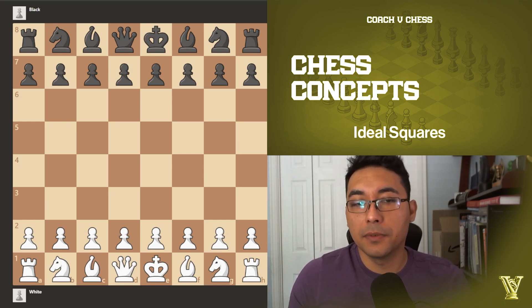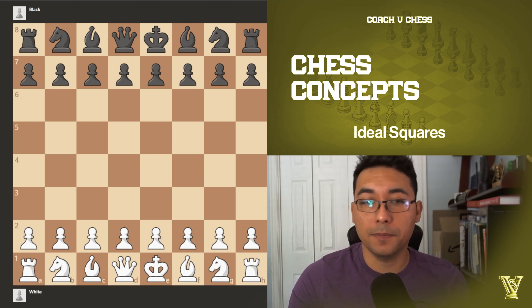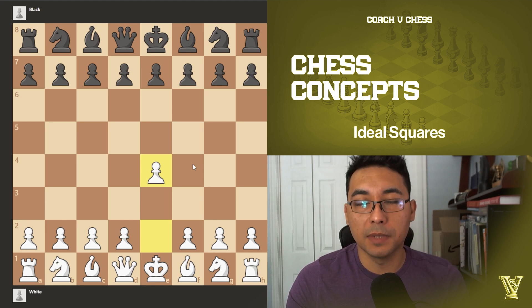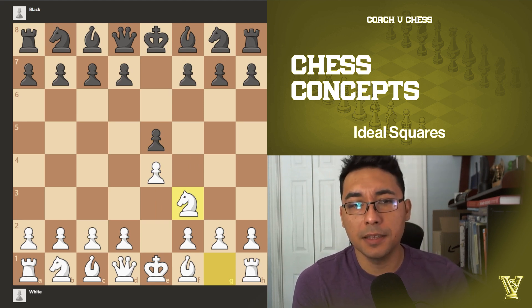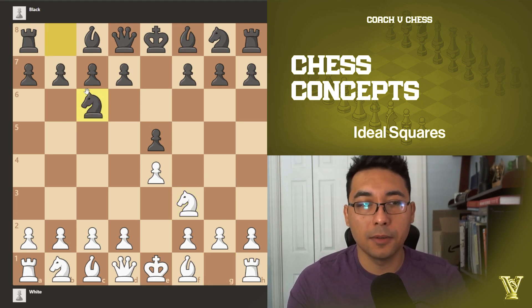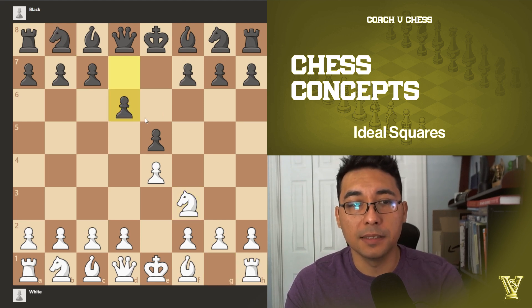Generally, when we talk about the knights, they are the first minor pieces that we want to develop. It makes sense because you cannot really bring the bishop out without moving the pawns first. The general idea is we try to control the center with our first move, and after our opponent's response we usually go with our first development of the minor piece — the knight. It's more flexible; if you were to be attacked, you can move it easily. Our opponent, instead of making a move like d6 right away, might want to protect their attacked pawn.